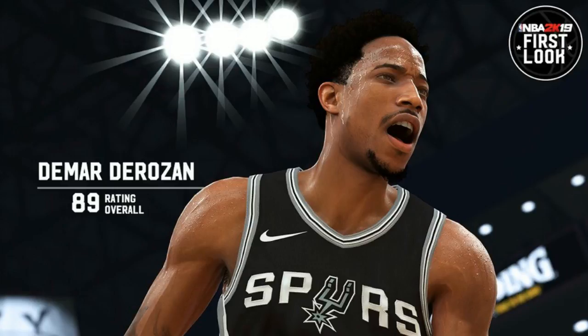DeMar's muscle tone looks a lot better and the Spurs jersey looks better with the stitching. Here's him in 2K18 — he had basically no muscle tone, no sweat, nothing. He looks a lot better in 2K19.